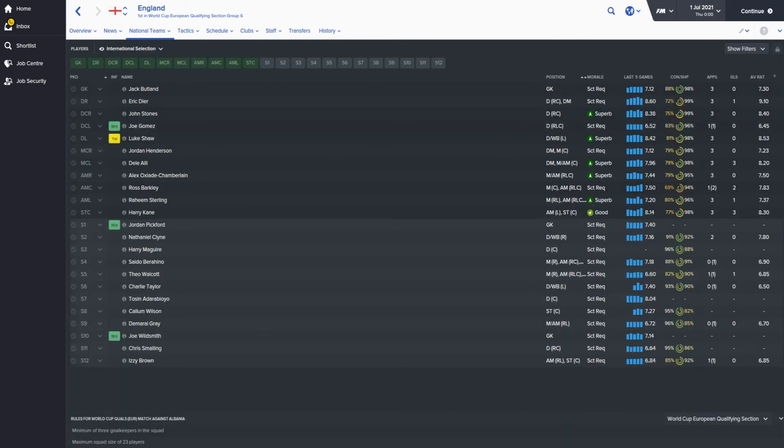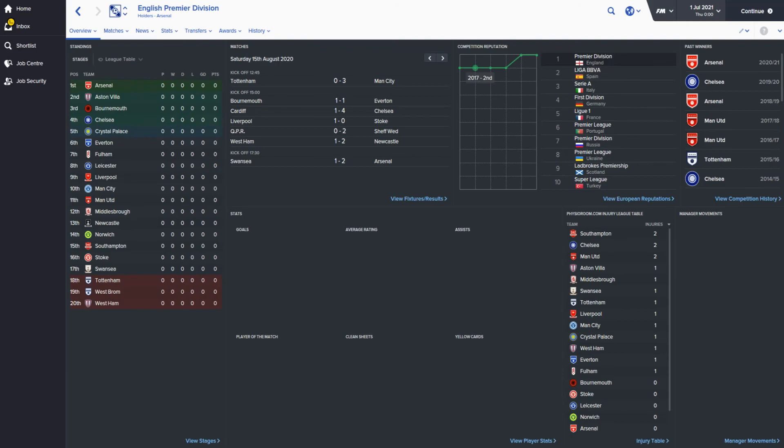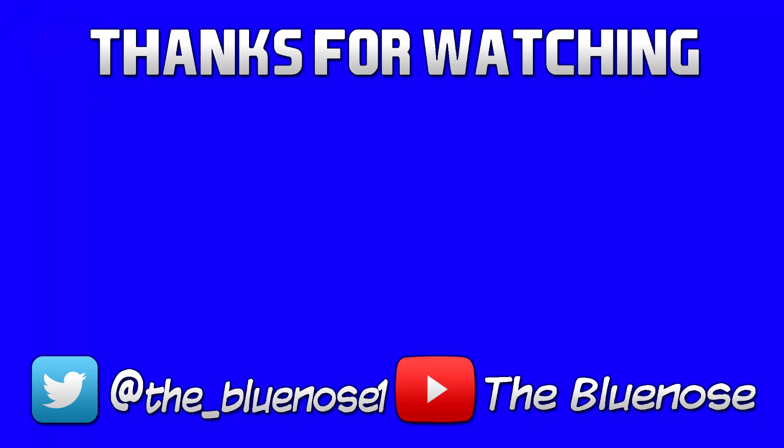Jack Butland is still in the England national team, and quite a few players ended up becoming full England internationals. This was definitely an interesting experiment — to see how everything ended up according to Football Manager 2016. It's fair to say they got quite a few things wrong, but also a few things right. That's the end of today's video. If there's anything else you want to see, just let me know. Thanks for watching — if you enjoyed, don't forget to like and subscribe, as I'm trying to get to 15 subscribers. Have a great day.